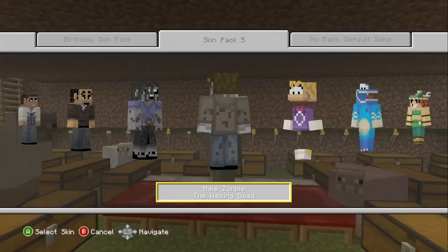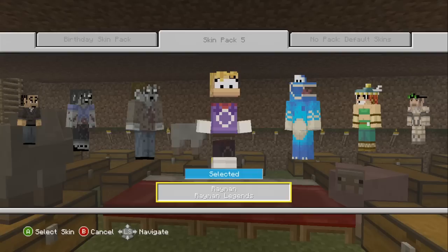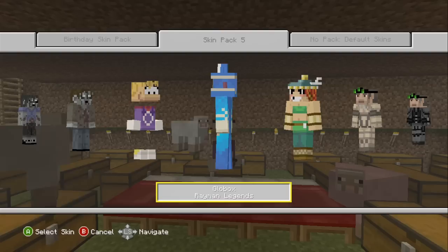Male Zombie. We've got Rayman — honestly, Rayman is actually pretty cool. I like how they actually did remove the legs and the arms, just how Rayman is. That's kind of cool. Wow, really? With a tongue? That's kind of creepy.